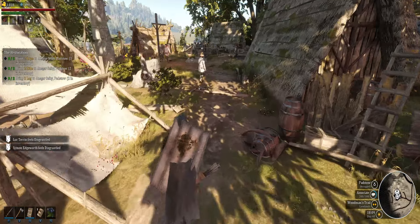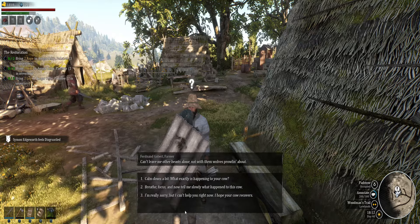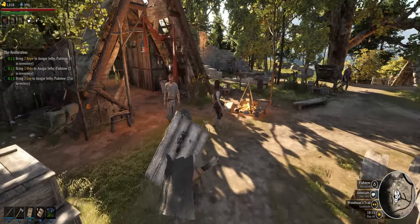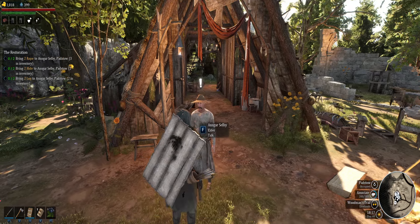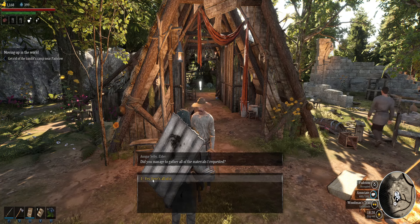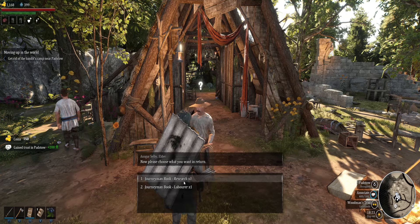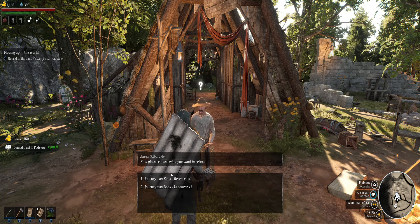Which one is it? This guy — make it quick. NPC asks: 'Did you manage to gather all of...?' Yes. Queens of trust, we really appreciate it. Now a journeyman book — journeyman book research.